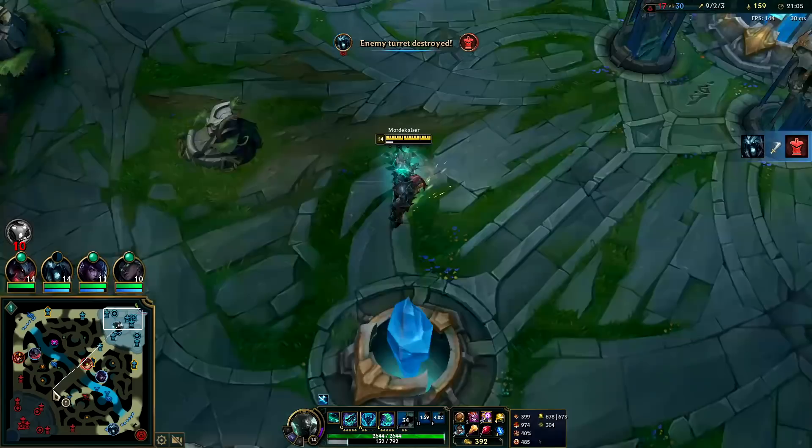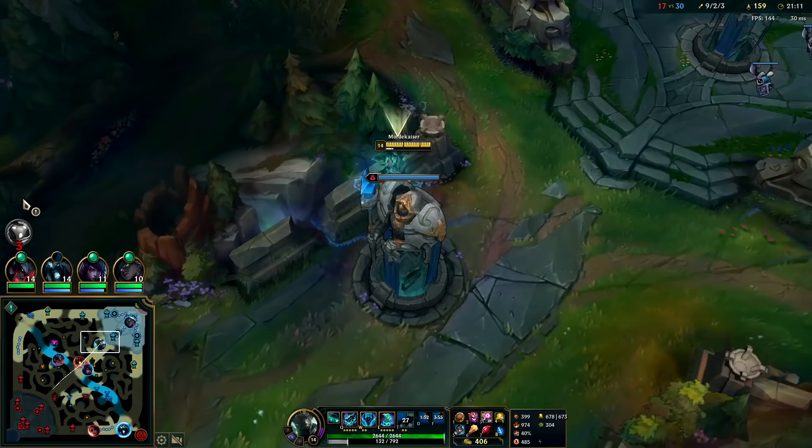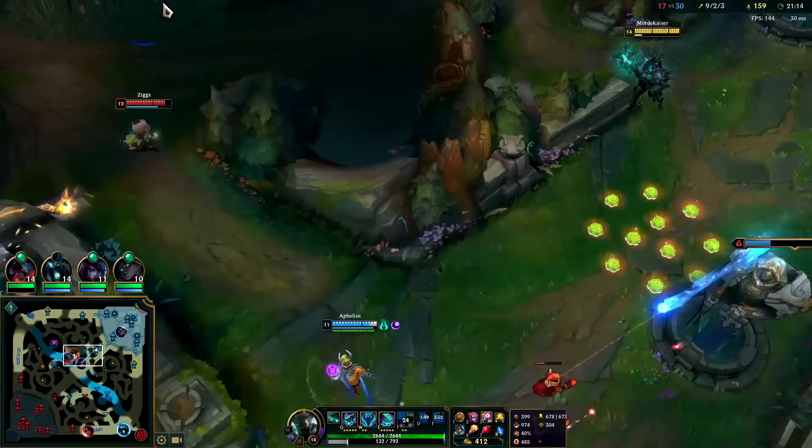Mordekaiser does start to fall off in the late game when priority targets have QSS. At some point Samira will get a QSS and I won't be able to R her anymore. At that point we'll probably R Bard or Ziggs — someone who's not going to be able to fight back or escape.